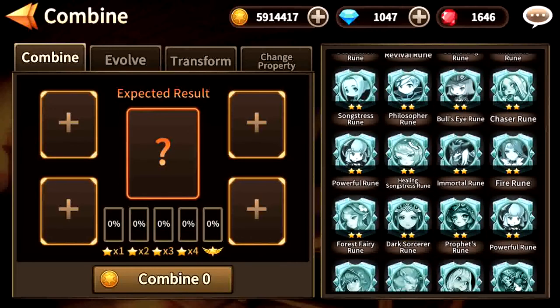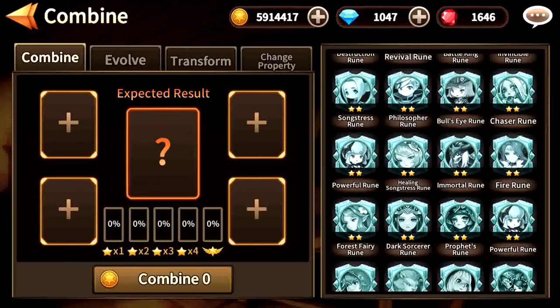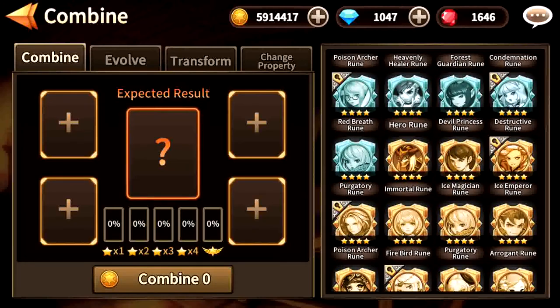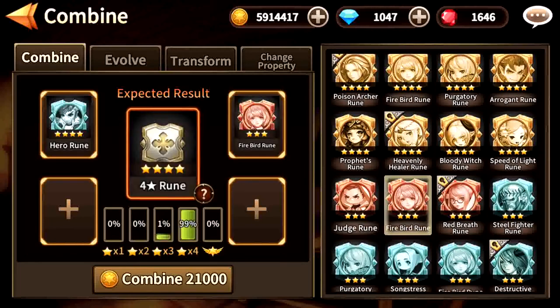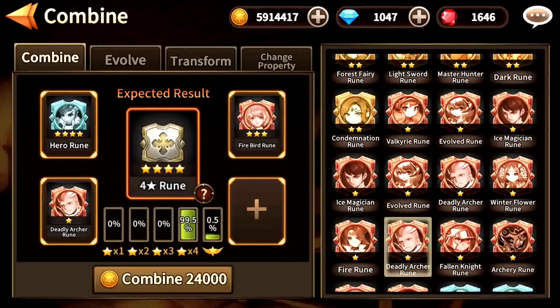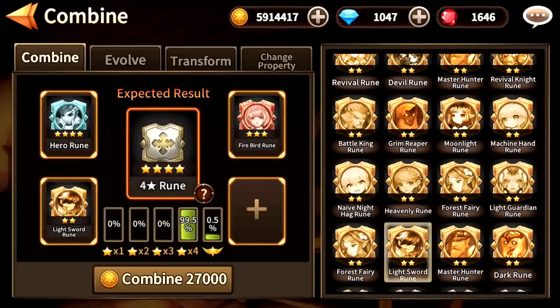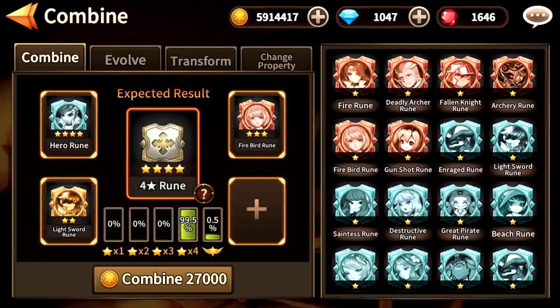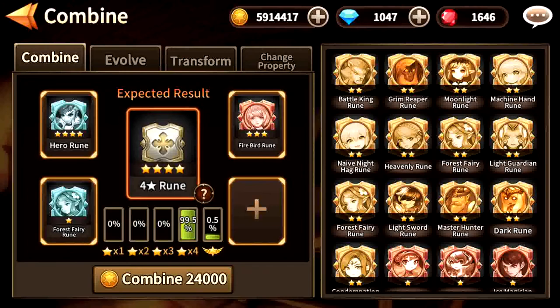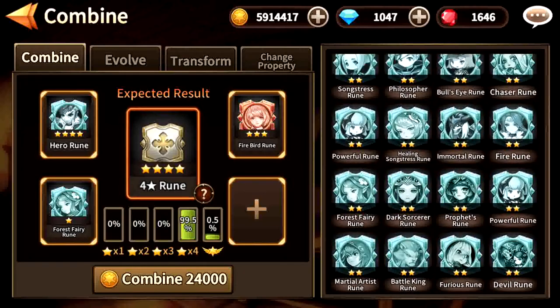Now, for 3 stars, what you should do with that is actually your rolling. For example, you have tons of 4 star runes and you can't do anything about them because they're not usable. What you can do is combine a 4 star, a 3 star, and a 1 star rune. Using a 2 star will make a difference? No, it does not. Just use a 1 star rune. In this way, you can actually get a higher grade rune.